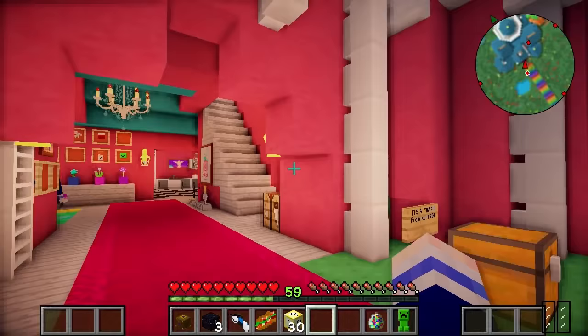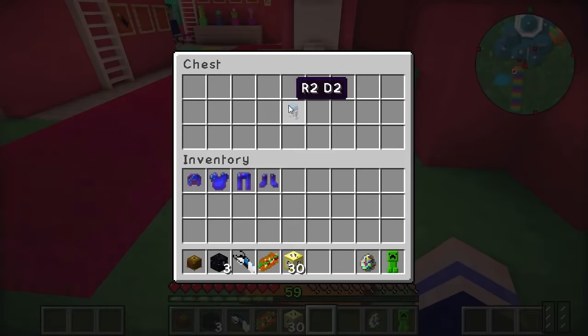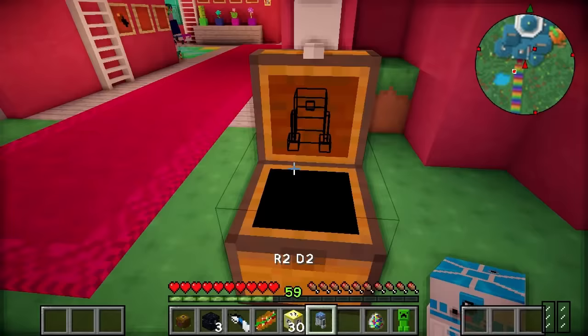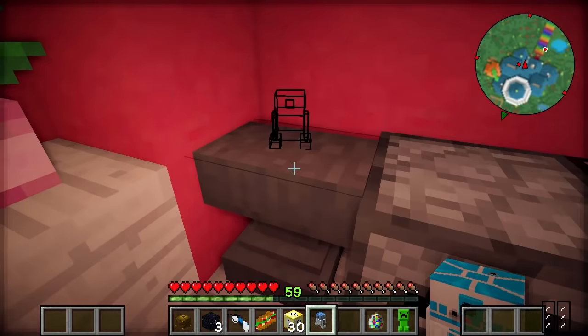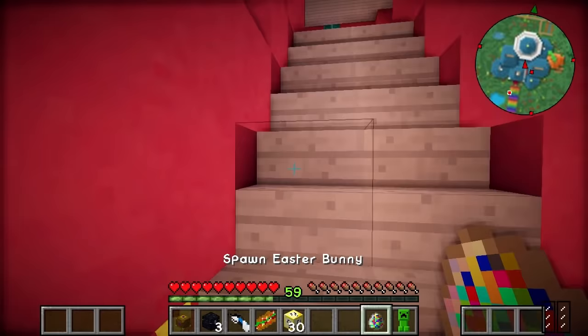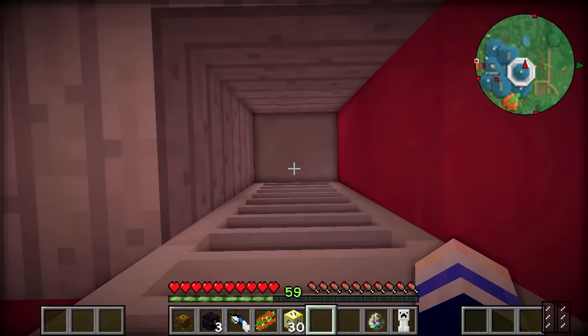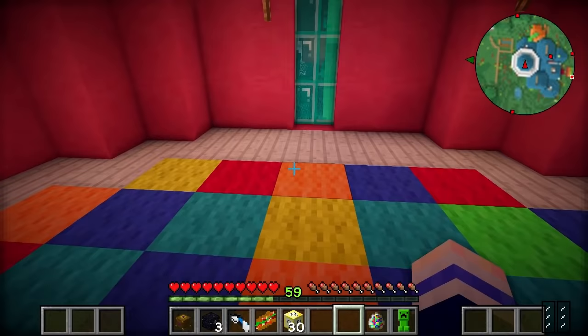We also have a gift here from Coil1990 — it's a trap. Is the chest a trap? Do I open the chest? I don't want to open the chest! It's an R2-D2! So cute! Where should I put this? On top of my anvil! That is adorable! I know just the place to keep my Easter Bunny — how about up here in this room that we don't actually use? It has this nice lovely rainbow carpet in here.